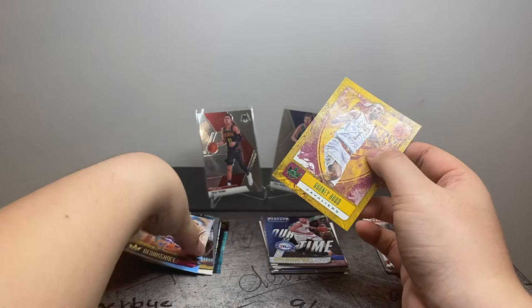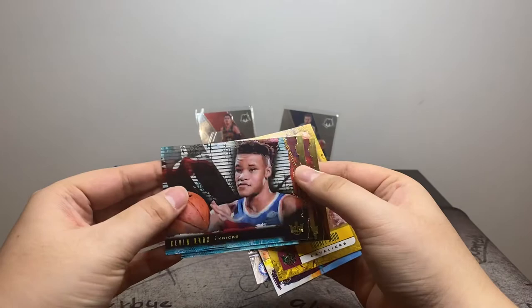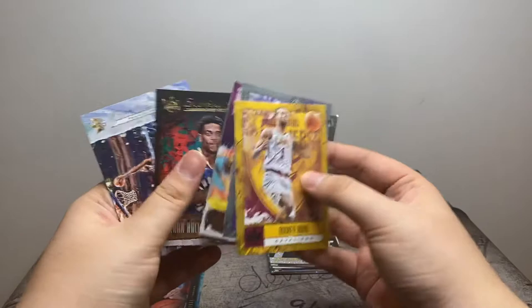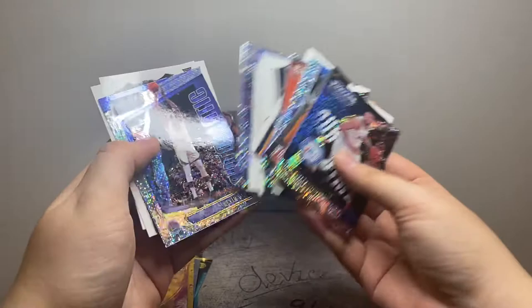So overall, pretty disappointing. I pulled DeAndre Aiden three out of three times. At least we got Kevin Knox this time — he's a different rookie. I like the look of these acetate cards, but I never managed to pull anyone good. The Jade cards we got were Willie Cauley-Stein and Rodney Hood — again, nothing too exciting. On the Threads side, we got a couple of Dazzle cards: Ben Simmons, Jaren Jackson Jr., Harrison Barnes, KD. The highlight was probably the Jaren Jackson card.